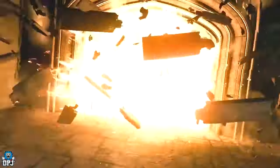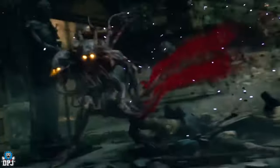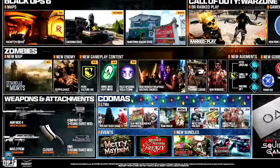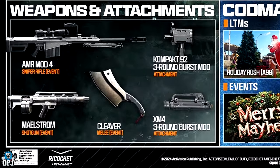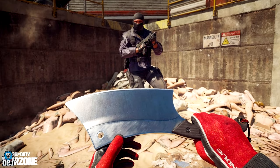What about wonder weapons? It's said we'll get two wonder weapons with this new Zombies map — that is the Umbral Blade and the Wunderwaffe DG-2 — though this hasn't been confirmed, so take it with a pinch of salt as it's based on leaks. There are also new weapons coming with the season: the Maelstrom Shotgun, the AMR Mod 4 Sniper Rifle, and the Cleaver melee weapon — spread across both multiplayer and Zombies.